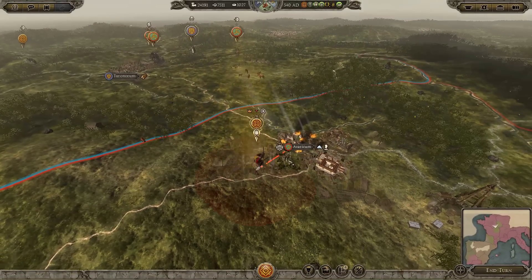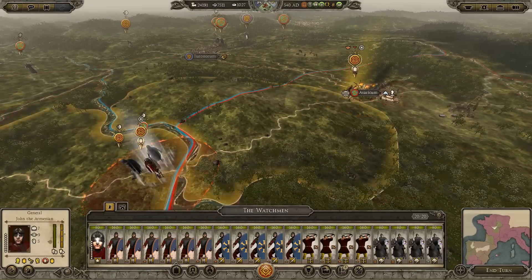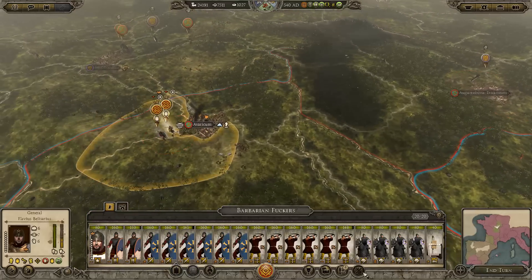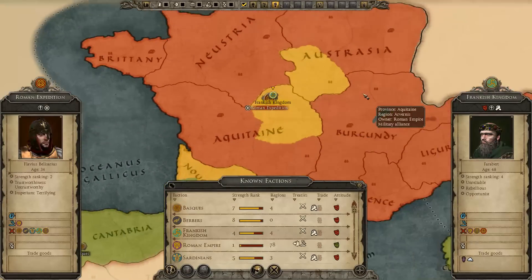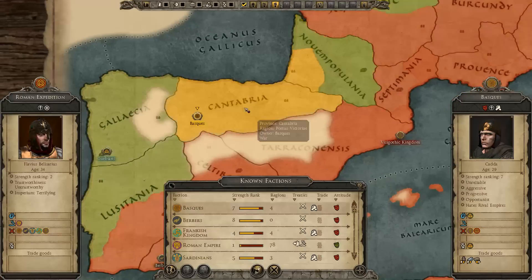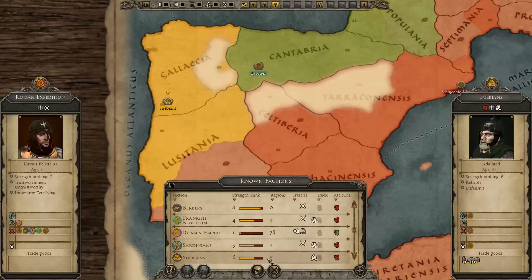This'll be another easy battle — I'm just glad there's no walls, these are tedious. How many settlements do they have left? I think it's just about four. So that's one, two, three, four — yeah, four settlements. These guys have four as well. The Swabians have five. The Roman Empire's got 78, soon to be 79.